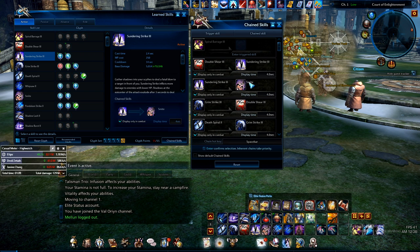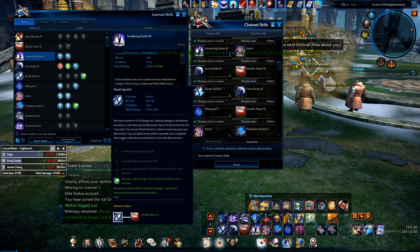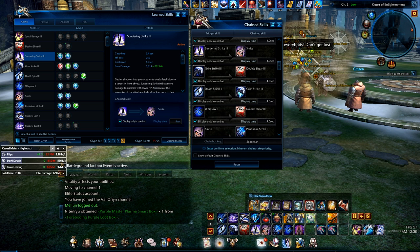So usually I start off — if you want to talk about the whole rotation, I actually have it all set up here. Death Spiral, as you can see, has increased damage of Grim Strike by 25% for a few seconds. So it goes to Grim Strike. What's Grim Strike glyphed for? Eliminate cooldown, speeds casting of Double Shear, and doubles the crit factor. I don't have the triple one yet.